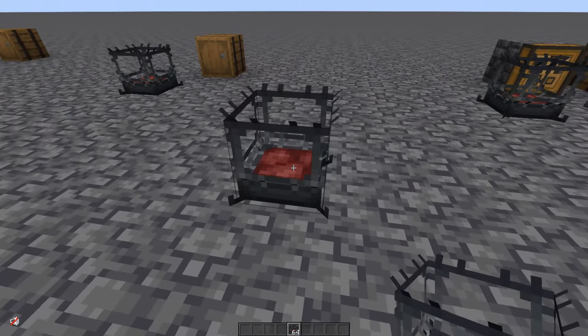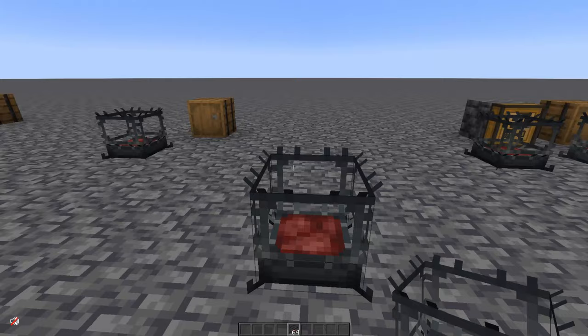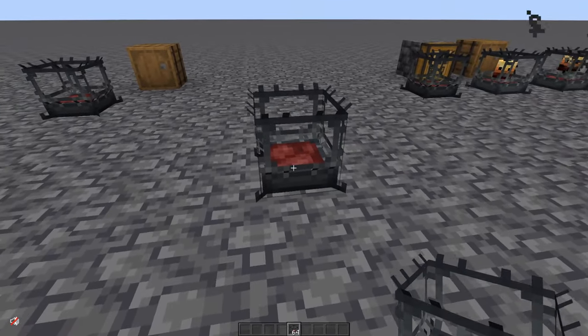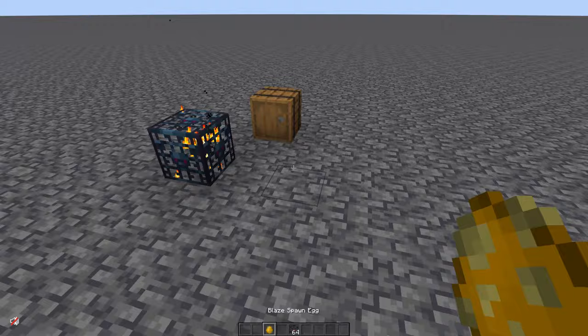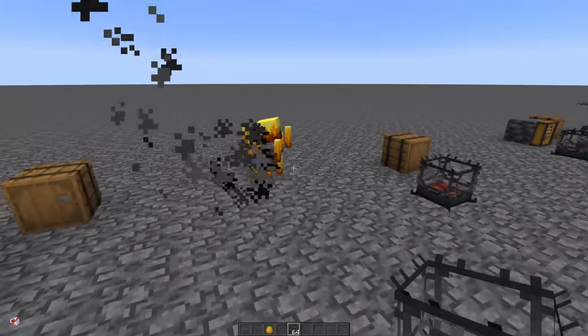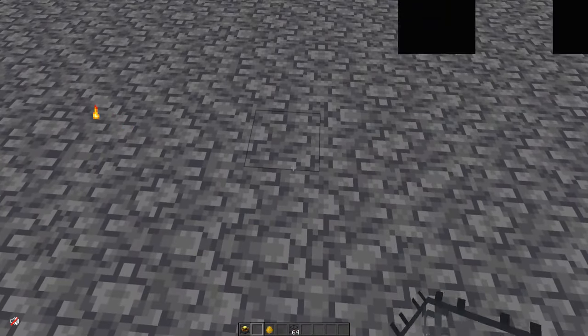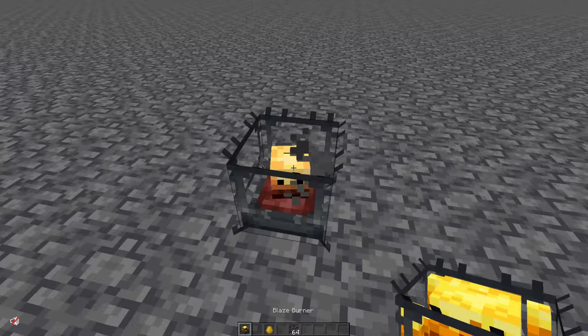Once you have a blaze burner, what do you do with it? It doesn't have a blaze in it yet and it doesn't do much, although it is a nice little decoration block. First off, you need to find some blazes. Spawn one, approach it with your blaze burner, and right-click it — it will pick it up.